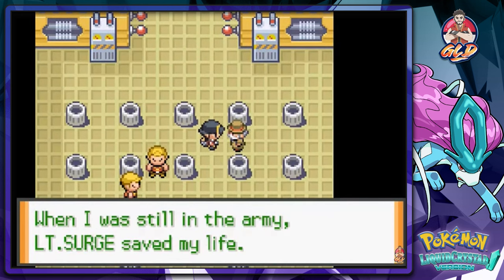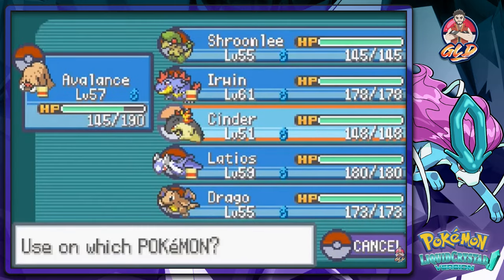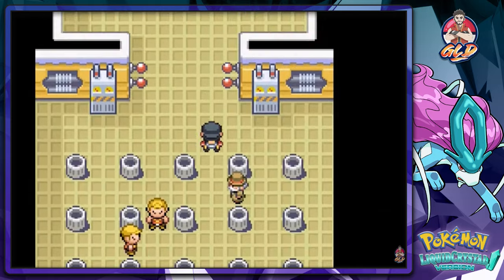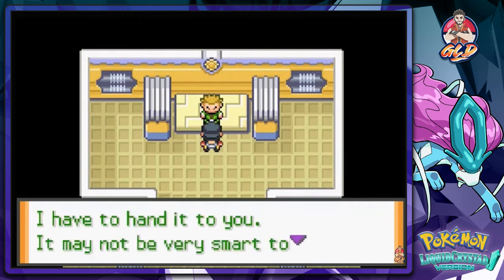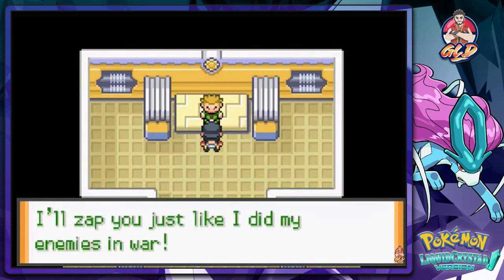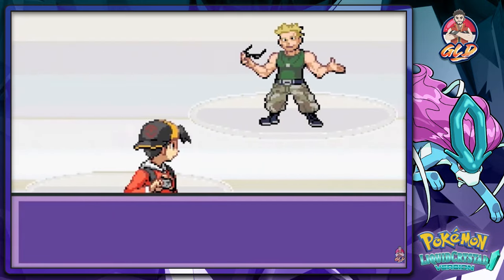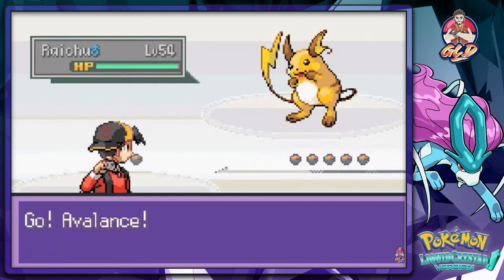A defeated gym trainer says: 'When I was still in the army, Lieutenant Surge saved my life.' That's serious stuff — you don't mess with military bonds like that. So let's go straight to the very first gym battle in our Kanto run. Surge says: 'I have to hand it to you — it may not be smart to challenge me, but it takes guts. When it comes to Electric Pokemon, I'm number one. I've never lost on the battlefield. I'll zap you just like I did my enemies in war!' He looks like Guile from Street Fighter.